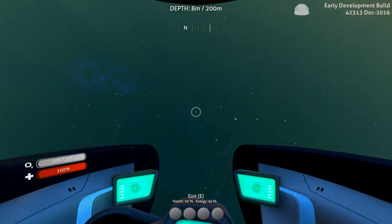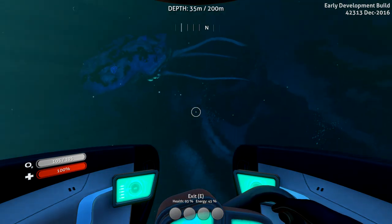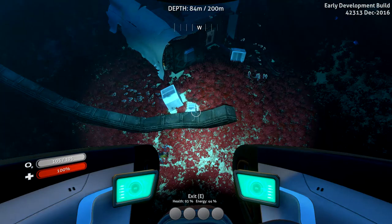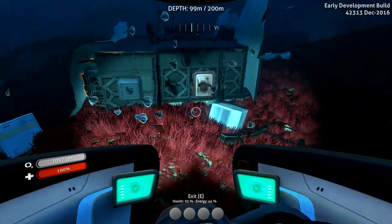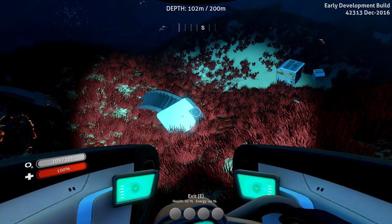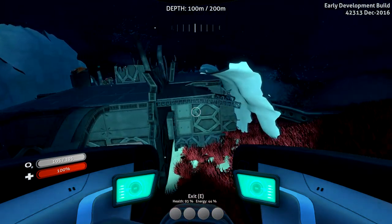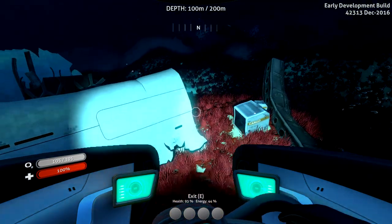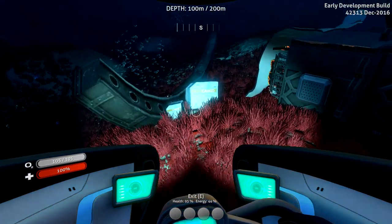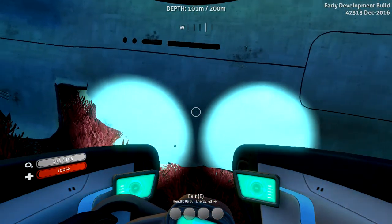Slightly heading the wrong way, so we'll head down here. I think I saw a ship. Yes, right here. We're still looking for the moon pool to add to our base, because at the moment there's no way to actually charge our Seamoth. So we'll just go until we run out — which is not the best way to run things.